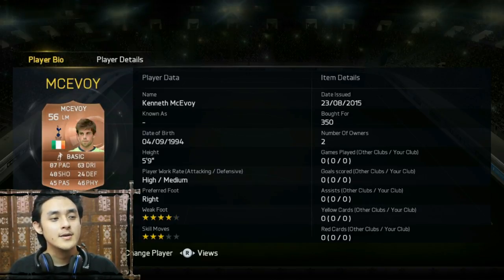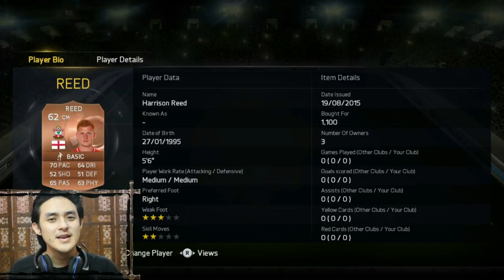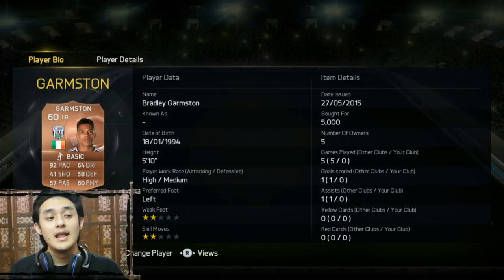On the left mid I've got Mekkaboy or whatever — 56 overall, 87 pace, amazing, 48 shot, 45 passing. On the center mid I've got Reed, 62 overall from Southampton, 70 pace, 64 dribbling, 65 passing — can make those plays. Then Isgrove from Southampton again, 64 overall right mid, 81 pace, 67 dribbling, 50 shot. On the left back, look at Gamston — 92 pace! Amazing. 64 dribbling, 58 defense.